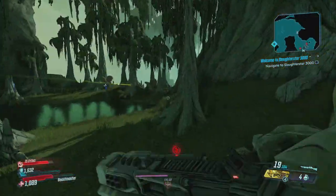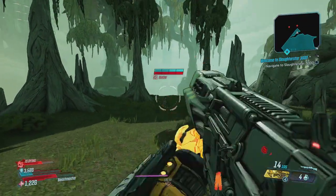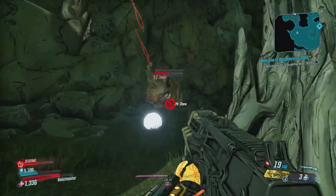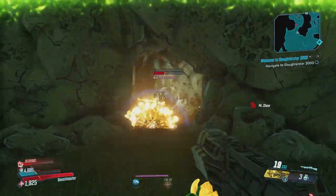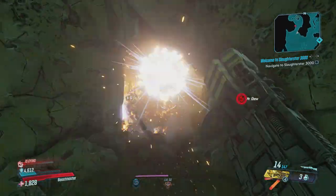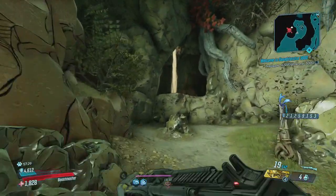After you've killed all of them and checked the top cliff side, head back down, run through the archway, take a right, and head towards the edge of the map. It looks like a triangle barely attached to the cliff side. Go over there and check if a loot tank has spawned. There are only two locations: the guy on the right or the guy on the left behind the tree.